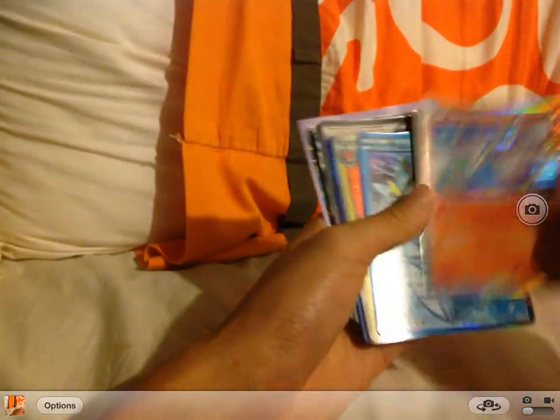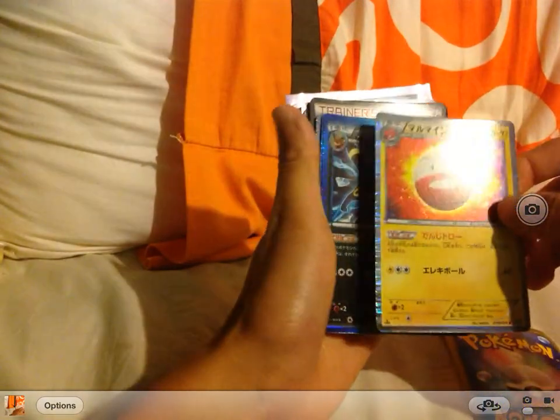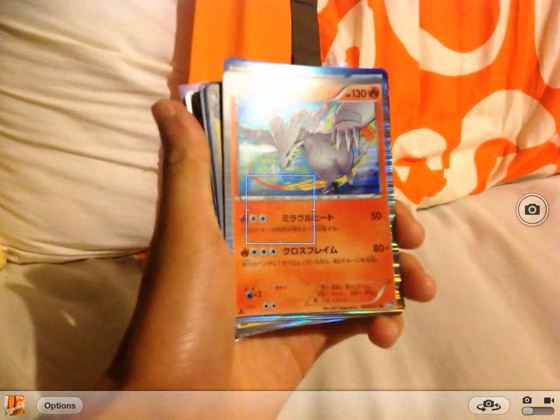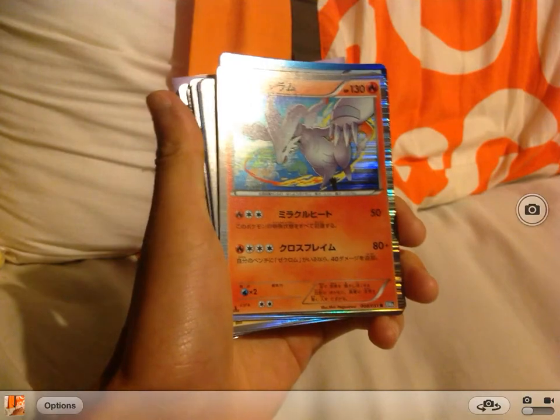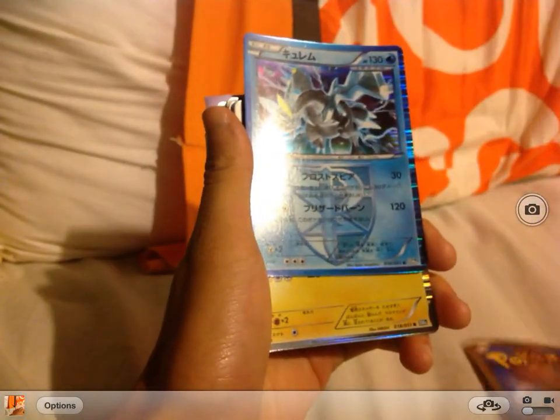Starting the rares: Reshiram Holo, Kuram Holo, Electrode Holo. I'll show you these first — you can see the R on the bottom right, and the set code BWA, same as the others.